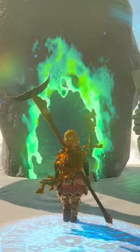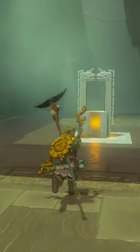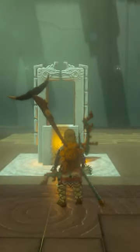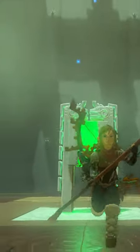This is how to complete the Ten Bez Shrine in Tears of the Kingdom. The device in front of you will switch gravity from normal to low. When the ball is on the right piston, switch the gravity to low. This will launch the ball into the switch.